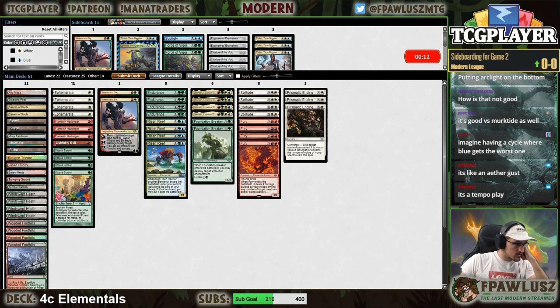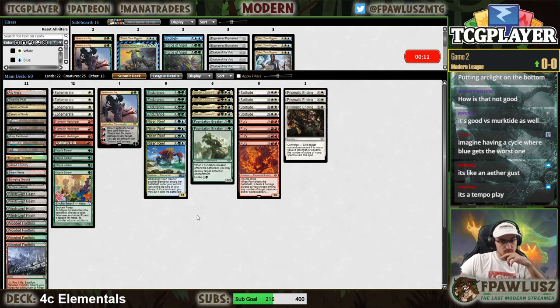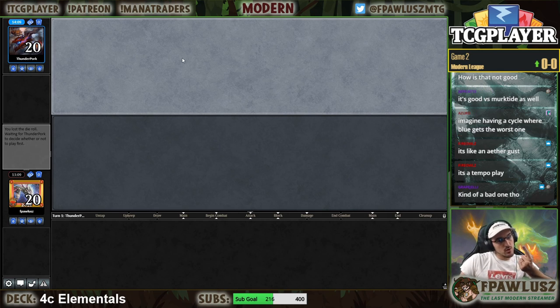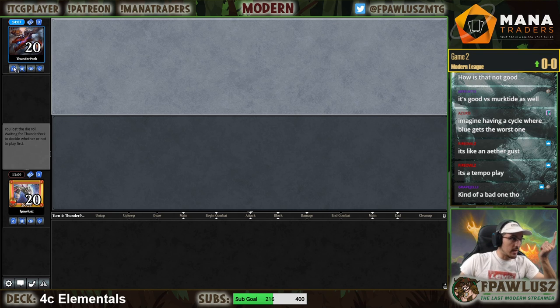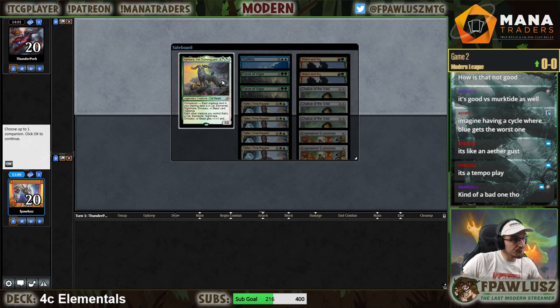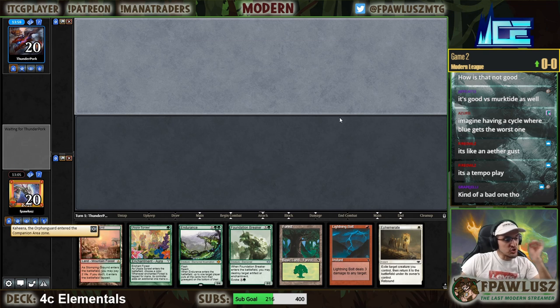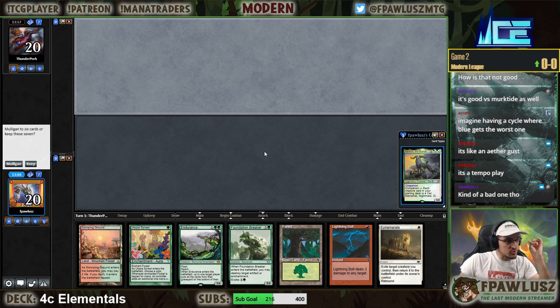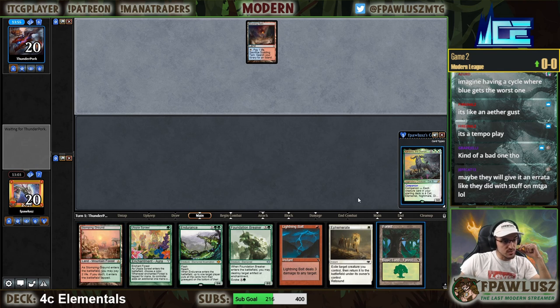Not too high on Subtlety — probably fine to cut a couple. It's actual card disadvantage, not a good card. It's an objectively bad card and I don't think there are any good ways of justifying it. Maybe they'll get an errata like they did with stuff on MTGA, but I doubt it.